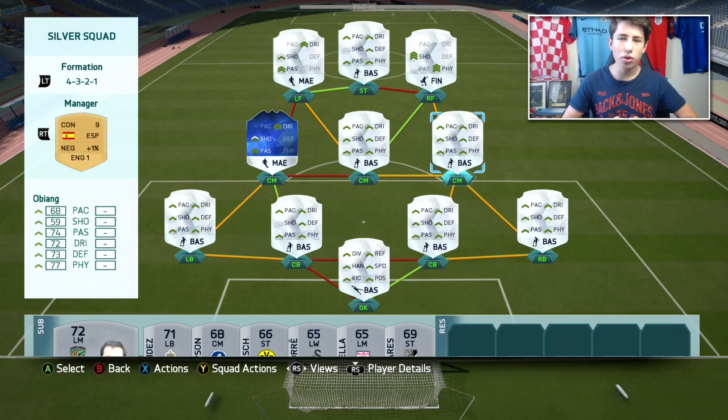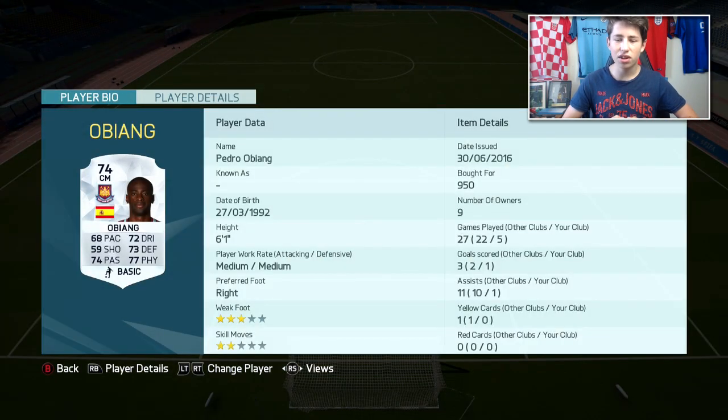Moving into midfield, we start with Pedro Obiang in the right centre position. He plays for West Ham and has a very well-rounded card. The shooting isn't the best but he managed a goal and an assist in five games. For under 1,000 coins he's got over 70 in most stats other than pace and shooting. He's a good defensive midfielder who's also decent going forward with good passing and dribbling. At 6'1" on medium-medium work rates he stays in midfield, which is perfect.